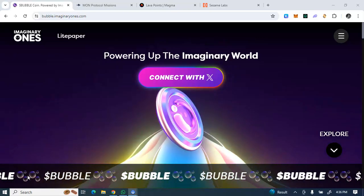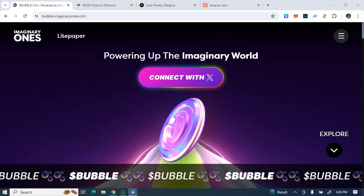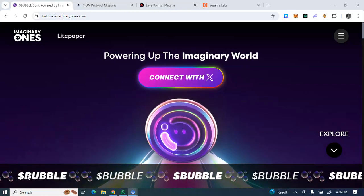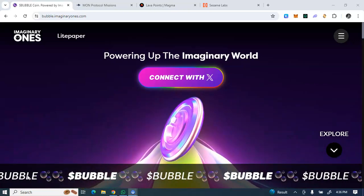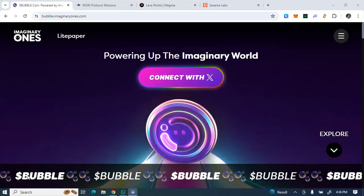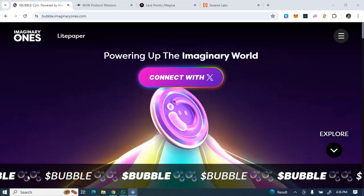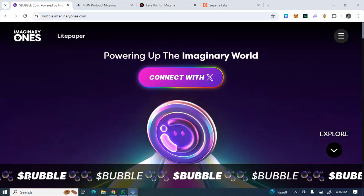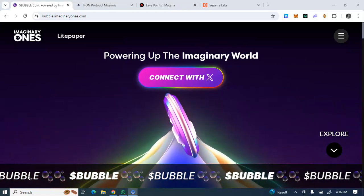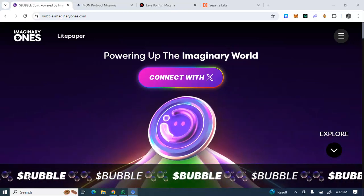The Bubble Imaginary Ones airdrop for farmers and X-farmers just ended today, and the claiming commenced by the 30th of this month — in less than a week. Remember, Bubble has already been listed on a couple of exchanges, so for those that farmed Bubble, you need to connect your wallet on these websites.